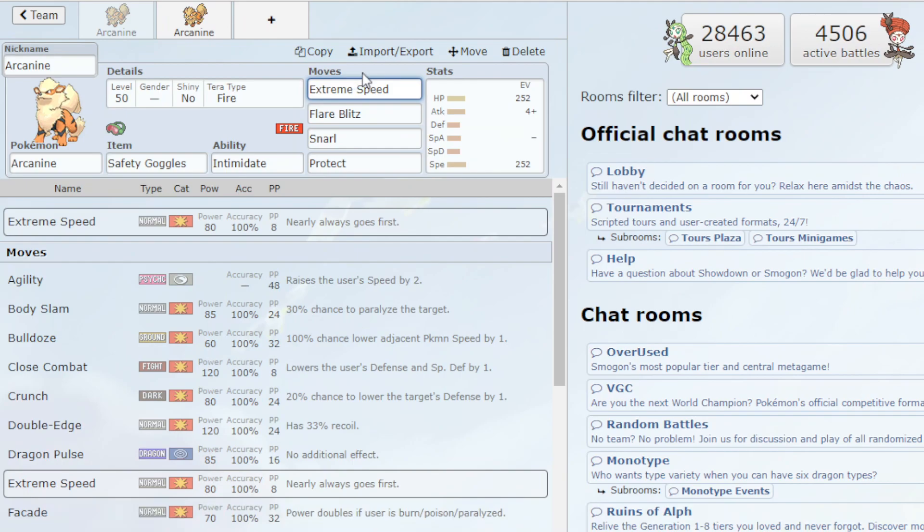Going into the moves, we have Extreme Speed — it's a priority move. We're using Flare Blitz and we try to make the Arcanine a little tanky, a little bulky, but it's by no means a tank. Extreme Speed is very useful because Flare Blitz has 33% recoil but does a lot of damage, so once our HP is low and we know we're going to get knocked out, we can use Extreme Speed. Then we have Snarl, which lowers the opponent's special attack — a great support move. And of course Protect, very vital in VGC.